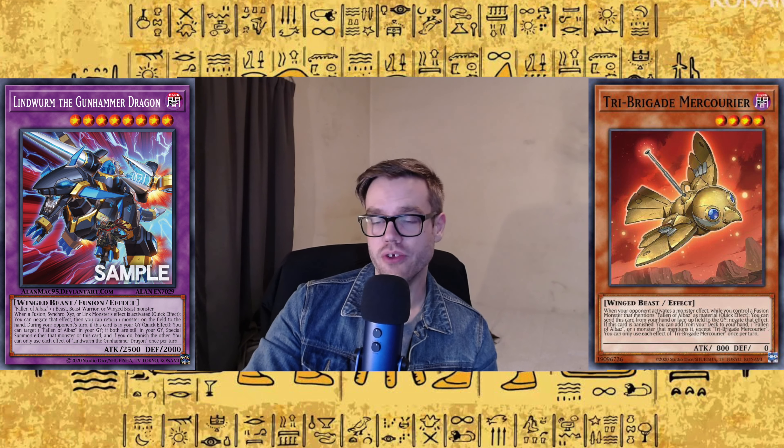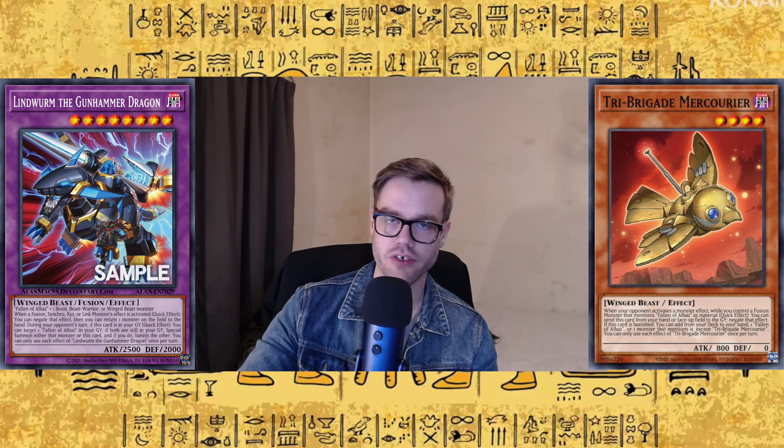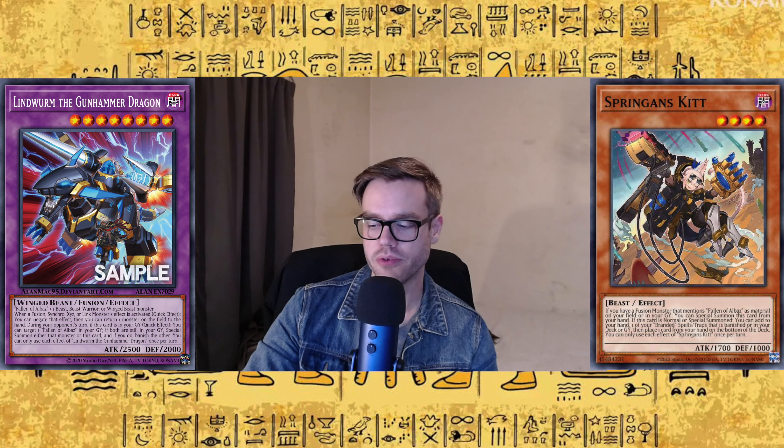Or you can negate a link one or two monster but bounce a Dragoon back to the extra deck, which you can do because the bounce is non-targeting — which is amazing. It also has a graveyard effect that can activate if it's sent, you know, with the plethora of Mirror Jade plays. You can target a Fallen of Albaz in your graveyard if both this and that card are in the graveyard, and special summon either that monster or this card, and if you do, banish both together. Having a quick effect to revive a Fallen of Albaz to do a fusion seems pretty sweet. The fact that it takes a Tri-Brigade monster is interesting — in my domain deck, the two possible options I could use are Tri-Brigade Mercurier, which has a graveyard effect when banished to search a monster that mentions Fallen of Albaz, or Springen's kit, which doesn't have a graveyard effect but is there to help search for Branded Fusion.